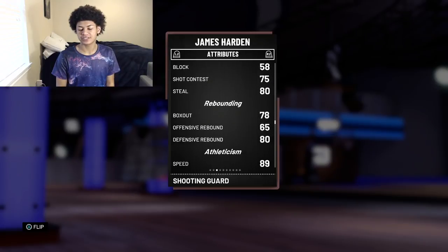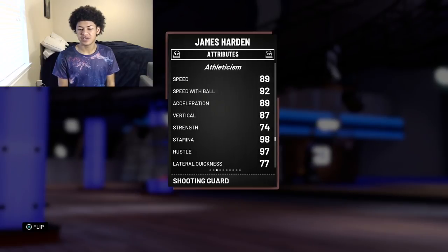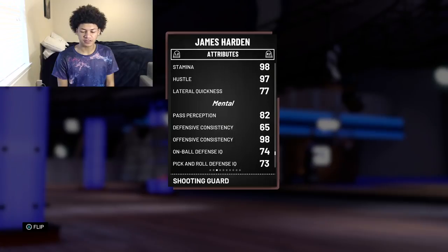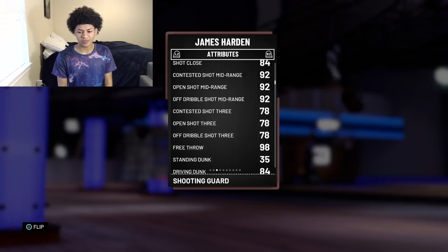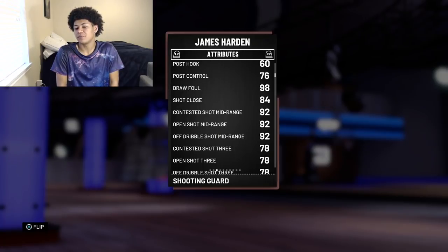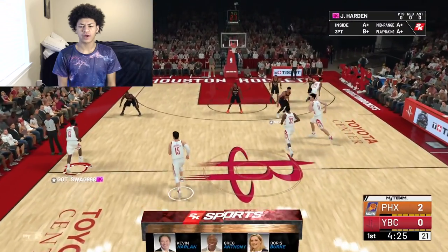80 defensive rebound — that's good for a shooting guard as well. 89 speed, 92 speed with ball, 77 lateral quickness, 98 stamina, 85 defensive consistency, 98 offensive consistency, and 90 reaction time. Honestly this card looks really really good except for the open three ball at a 78 — that kind of ruins the card just a little bit. The diamond one might be better, but ultimately we're gonna see how he performs in a game.